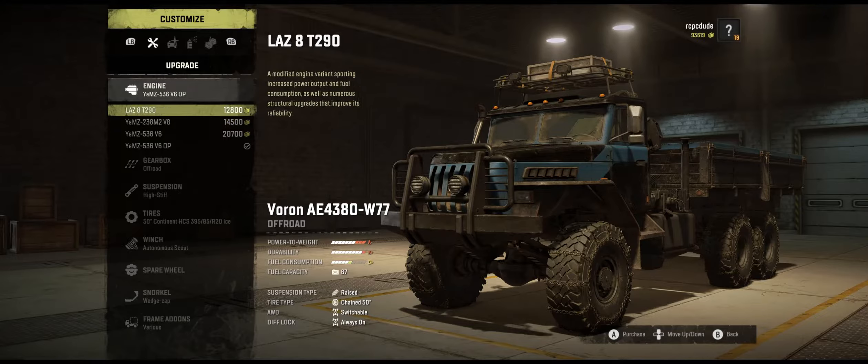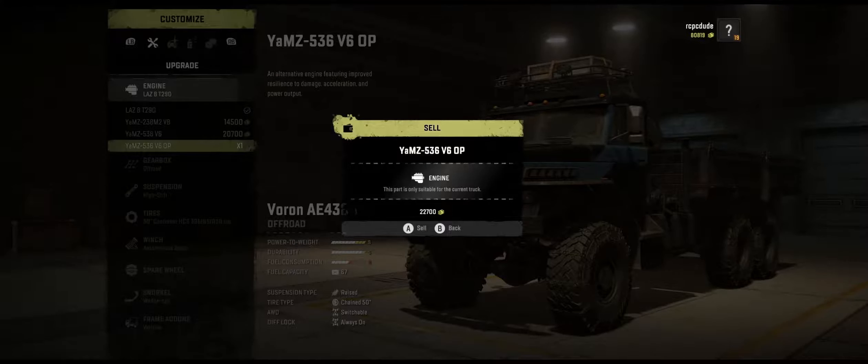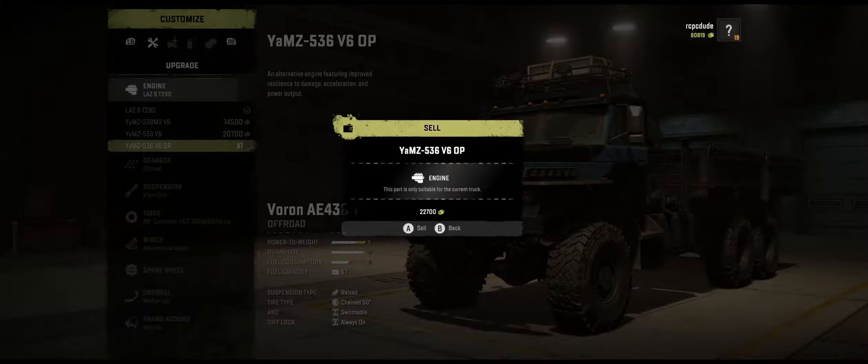Let's take a look in the garage and we're going to do some more exploring today. I feel like the word 'OP' is what did it there. Is there one that gives me better fuel economy? Looking at power output and fuel consumption — I feel like they're all good really, but that one gets me a little better fuel economy. Let's try the base one, or the lowest one.